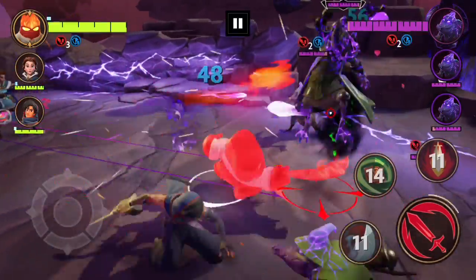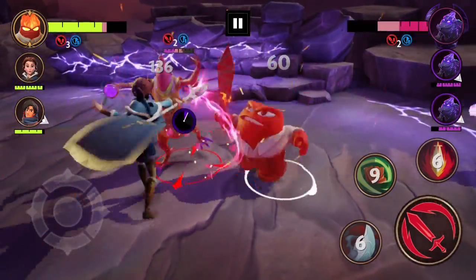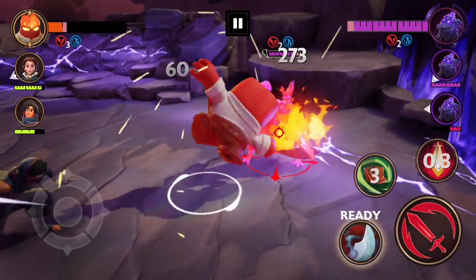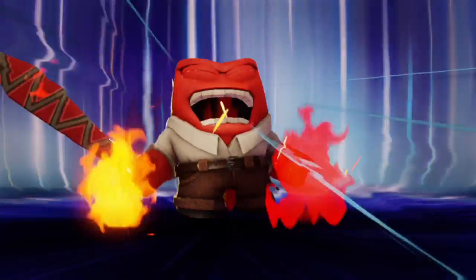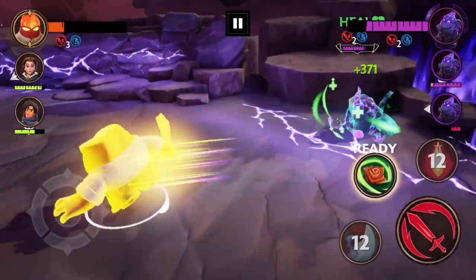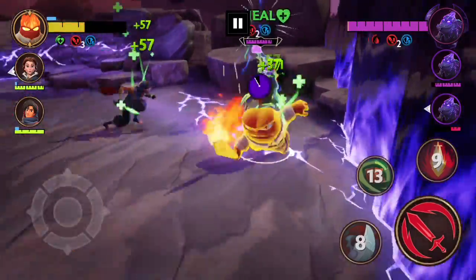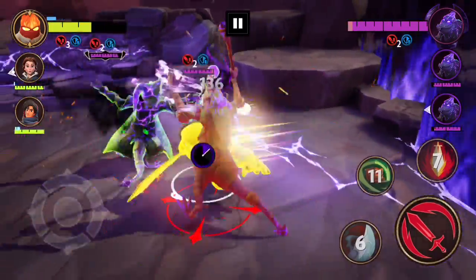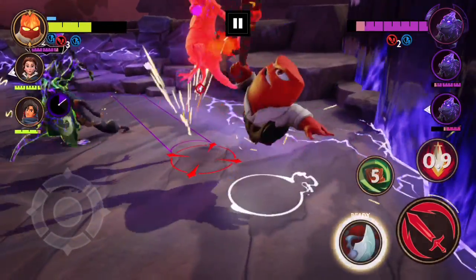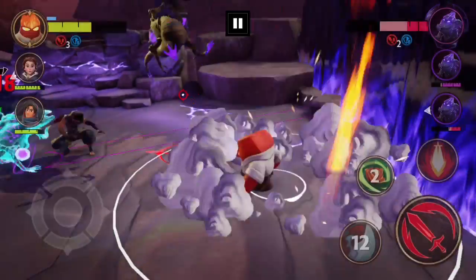Starting off with Anger — he's got a sword as his main weapon, just slashing with it. He's losing health pretty quick. His charge-up has him slam down, and then there's his main move — wow, that was a lot more animation than we're used to. He gets a lot of treatment there.